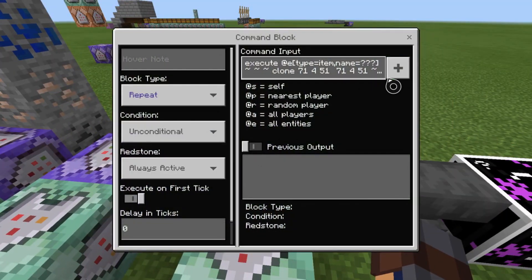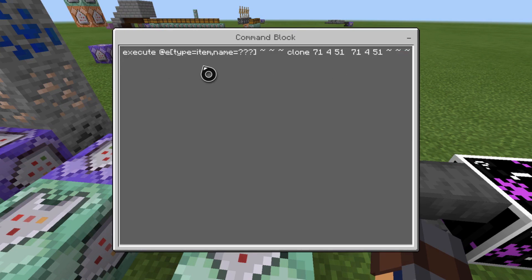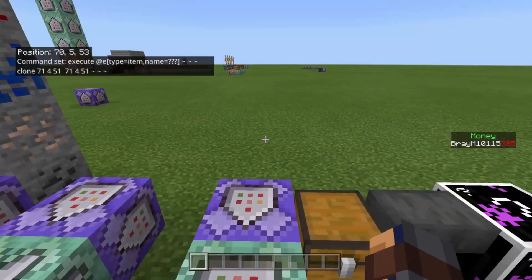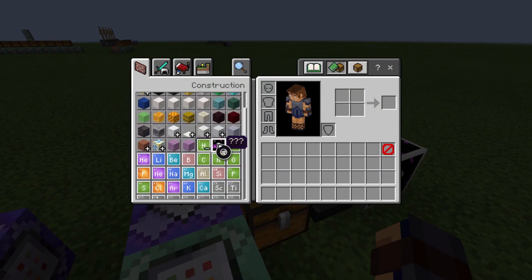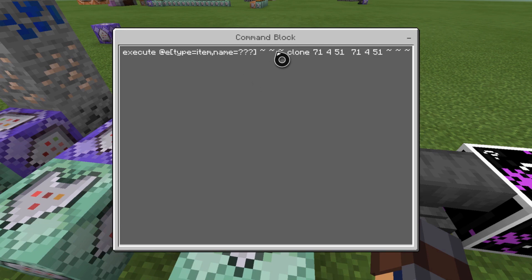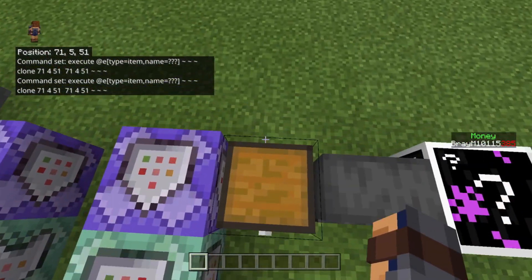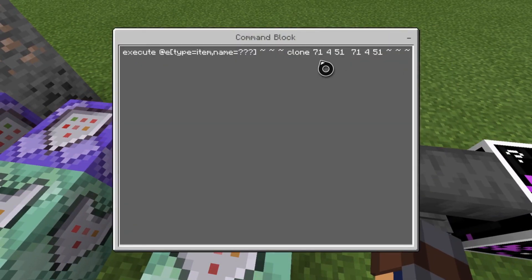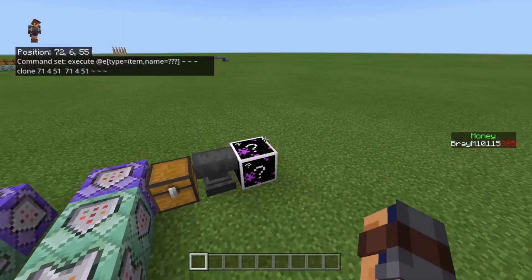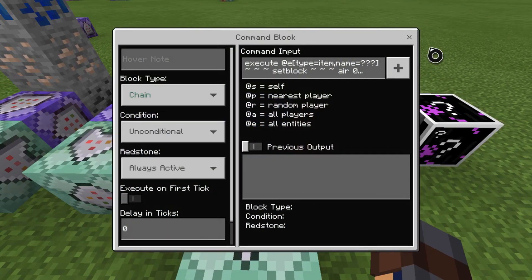What you're going to want to do is set up a repeat, unconditional, always active, zero tick delay command block with: execute at @e[type=item,name=???] ~ ~ ~ — your block name — then clone this block to the block next to it, which is a chest. Your coordinates will be different, but you're cloning that chest next to it: ~ ~ ~ ~ ~ ~. Basically, wherever that block is dropped, it clones a chest at that item's location.